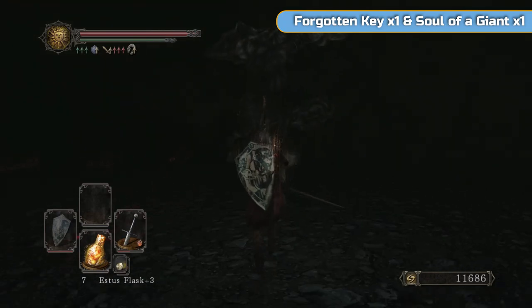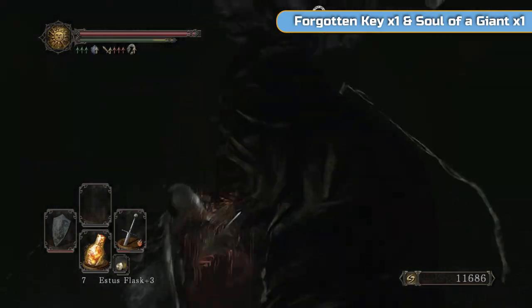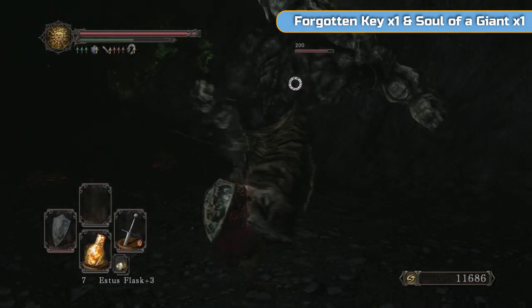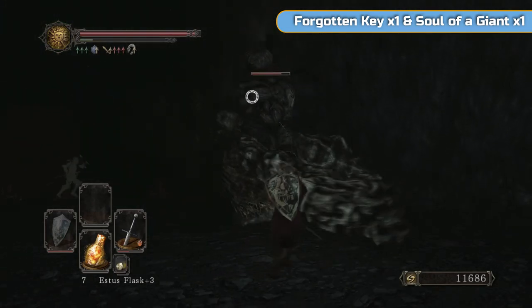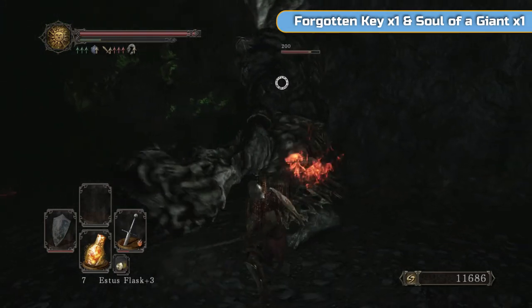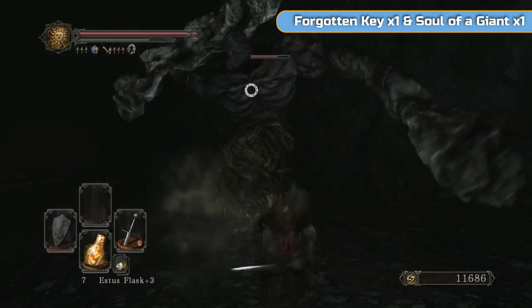The second one you can actually fight in here - it's a bit easier. The attacks are that sort of slam - that's easy enough to dodge out of the way. This other attack - you need to get away - it's almost like an AoE. You're alright at the front but from behind or at the side it's going to get you. They are very slow obviously - they're big lumbering giants.